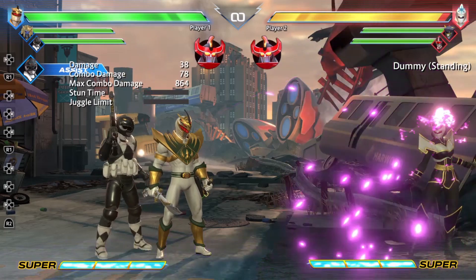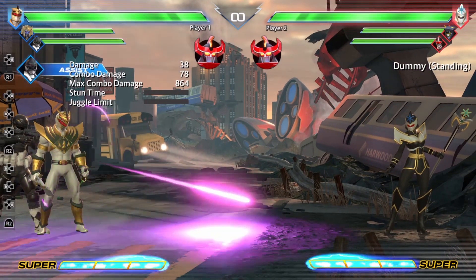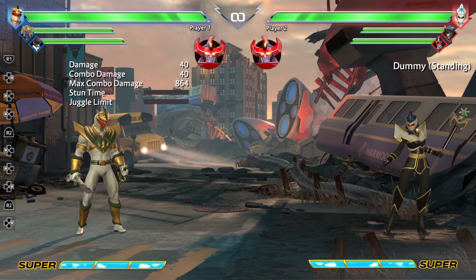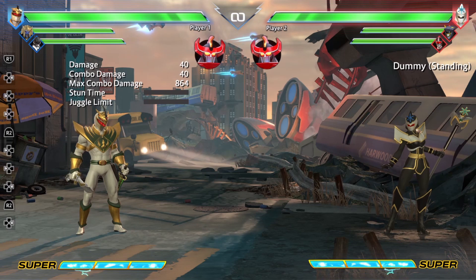Next up, we have Mastodon Sentry. Mastodon Sentry basically has a custom assist where he fires projectiles all over the screen — he'll shoot one down, forward, and up. This is great for screen coverage. It comes out quick and he doesn't stay on board for very long. It's definitely another good assist, just like Kimberly's assist, for characters who need help getting in.